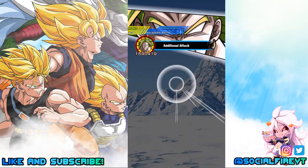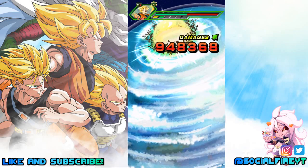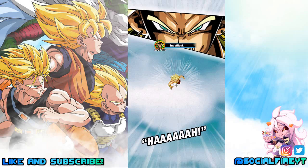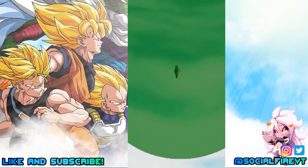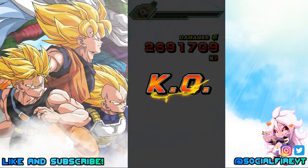Starting off with the stats at 100% and level 150: his HP is 20,088, attack is 15,445, and defense is 8,275. His leader skill covers the Resurrected Warriors category — Ki plus 4 and HP, attack, and defense plus 130% — or Extreme Tech types Ki plus 4 and HP, attack, and defense plus 100%.